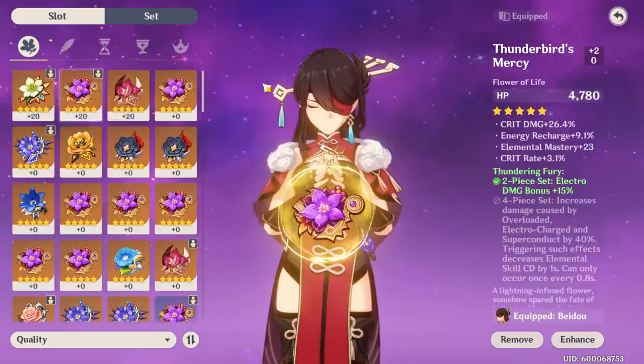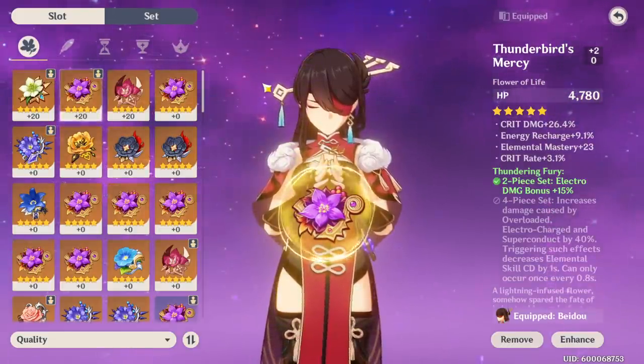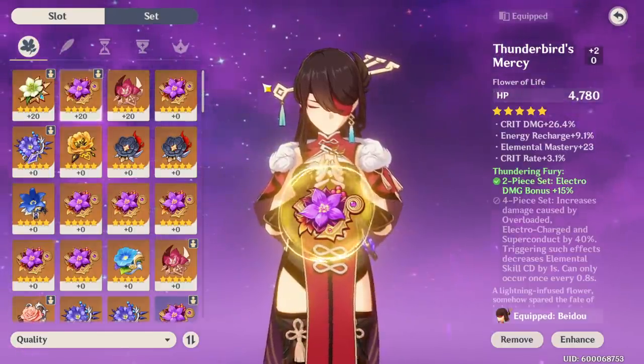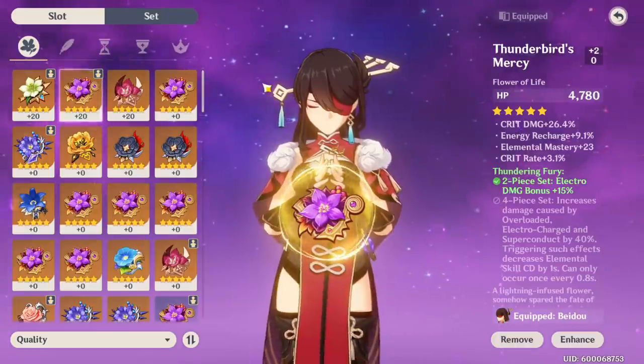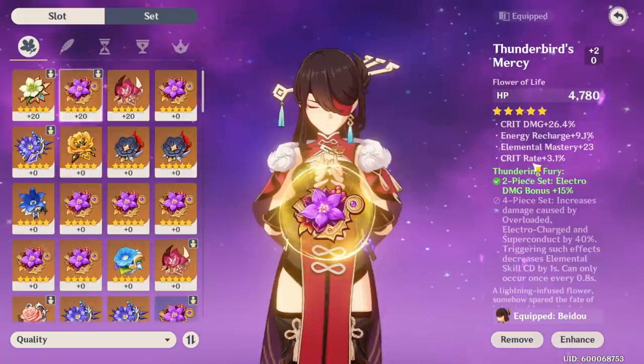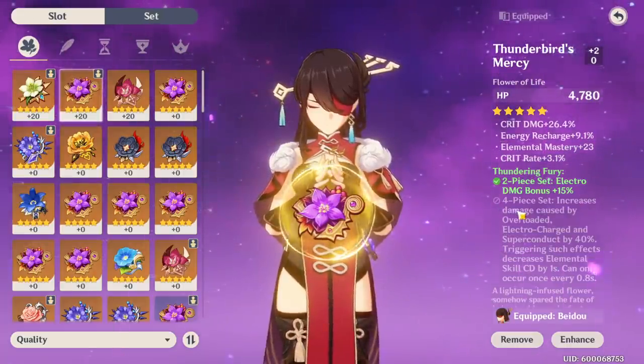A lot of people think I'm just getting lucky. No, that is a part of it obviously, but you got to realize a lot of my artifacts are god rolls, and I'm going to get into why. So if you look at my artifacts, this is a god roll — that's what you'd consider a god roll: crit rate, energy recharge, elemental mastery, crit damage, with crit damage getting rolled a lot.